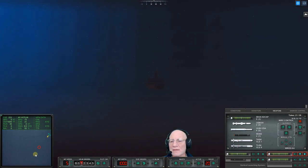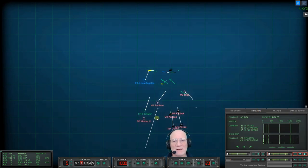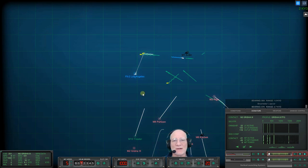Those weapons are over a mile behind us - it's unlikely they will ever see us or hear us. The Riga is heading in at 10 knots - she's deaf. The Grisha though, she's got a towed array - she's kind of dangerous. Let's light that one off. Grisha may have heard that, so we need to be cognizant that there may be a weapon heading this way.